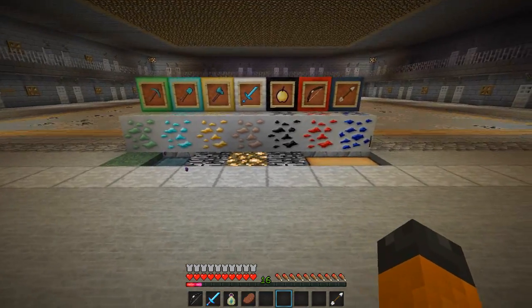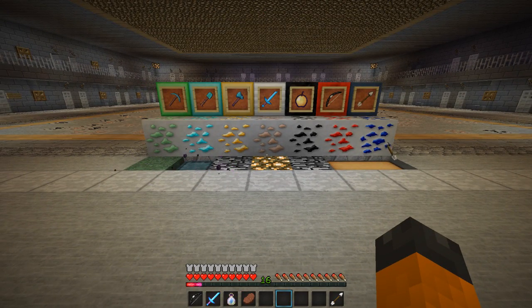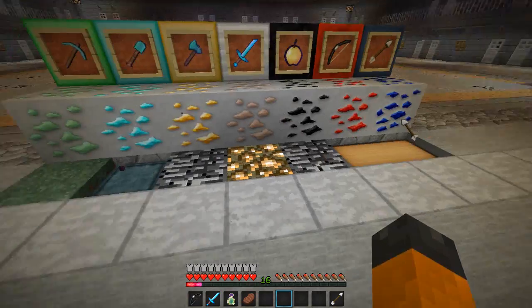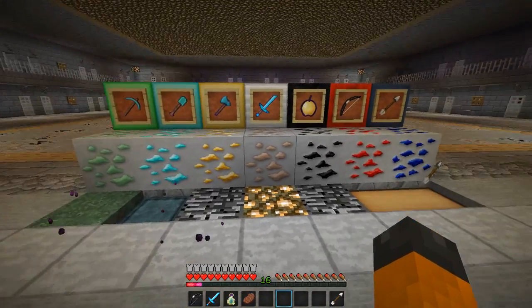I've been using this texture pack and what it actually is, is a mix of Faithful, R3D Craft, and other vanilla textures. I don't take any credit for the creation of these textures — all I've done is start off with a Faithful pack and change some of the blocks.